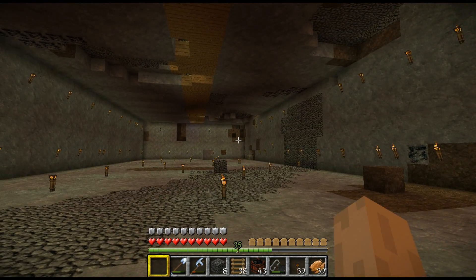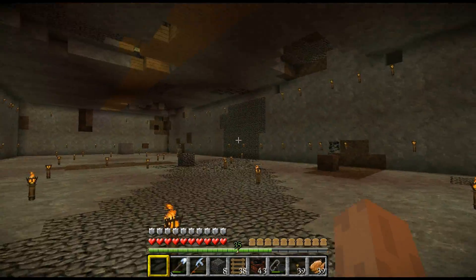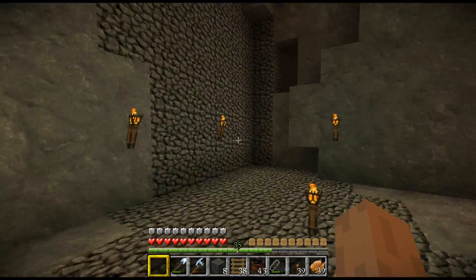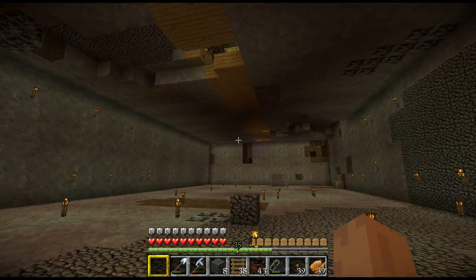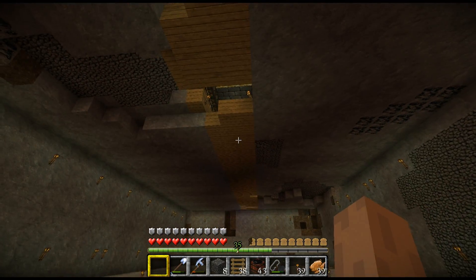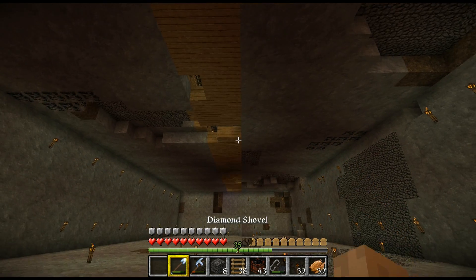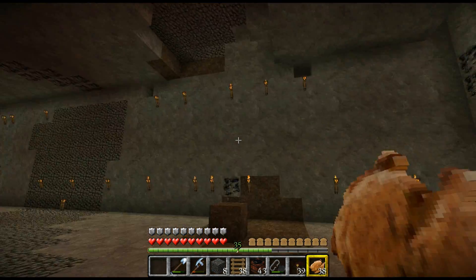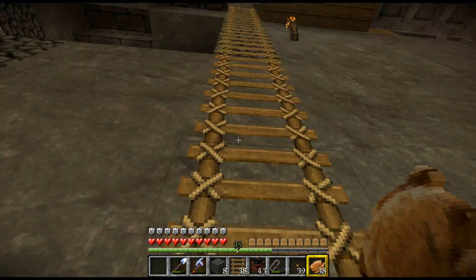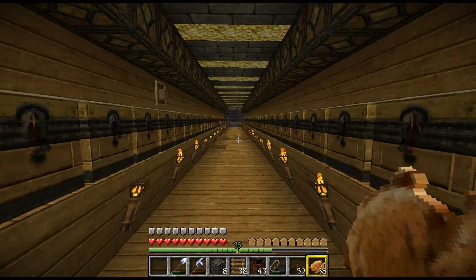I used TNT to obviously blow out most of this room. I filled in — this is where the ravine is. You can see the crack right through; it'll just fill it up with cobblestone. And as I was using TNT, I've kind of done a little bit of damage to the item storage system — the first level. I've done a little bit of damage to that, which is kind of going to be a pain in the bum.